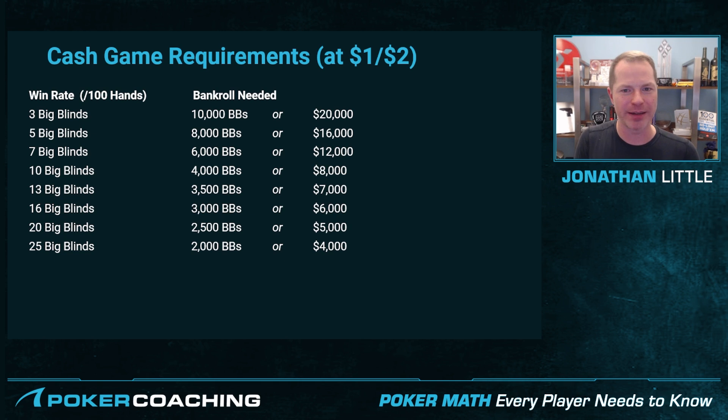Here are cash game bankroll requirements for 1-2 No Limit Hold'em based on your win rate, presuming normal variance and a relatively small risk of ruin. If you're winning 3 big blinds per 100 hands, you need about 10,000 big blinds or $20,000 to play 1-2 No Limit Hold'em. If you're winning 7 big blinds per 100 hands, you need about 6,000 big blinds or $12,000. If you're crushing live poker, winning 20 to 25 big blinds per 100 hands — roughly 10 big blinds per hour live — you need something like $4,000 to $5,000 to play 1-2 No Limit Hold'em.